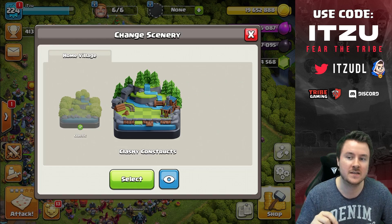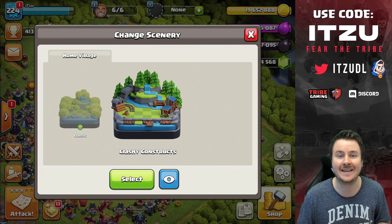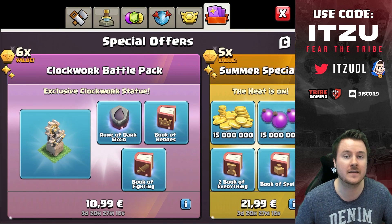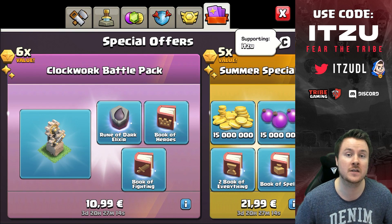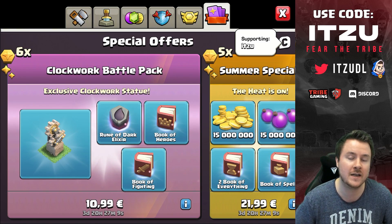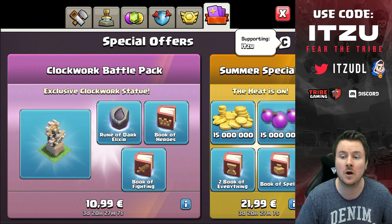We can discover the new 'change scenery' button and what exactly it does. You can get those sceneries by selecting them through different offers in the shop, so you have to buy them if you want to have them. I'll show exactly how it looks.